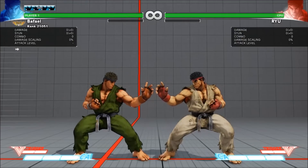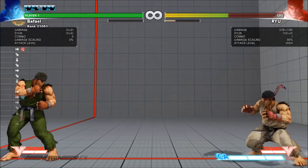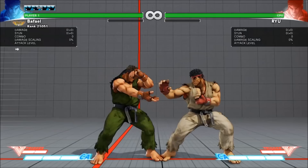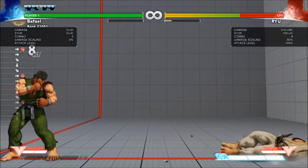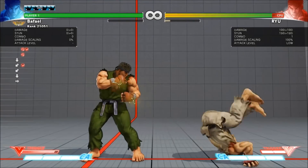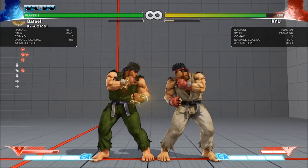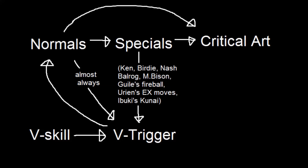Of the moves that aren't special cancelable, you can still sometimes do super cancels. Some special moves can also super cancel. And you can even do an entire sequence of normal, special, critical art. Additionally, you can cancel almost all normals into V-Trigger, usually everything but your overheads. V-Trigger doesn't cancel into anything itself, but it can give you enough time to link into other attacks. Certain characters can also cancel their special moves into V-Trigger, though this is rare. I've made an approximate map of the cancelling hierarchies. Which moves are cancelable and which aren't is on a purely move-by-move basis, but once you're good with cancelling you should be able to figure out pretty quickly what you can and can't do.